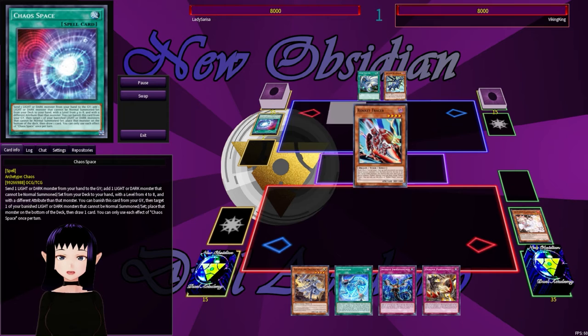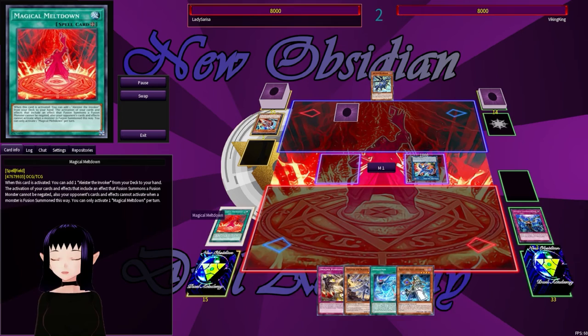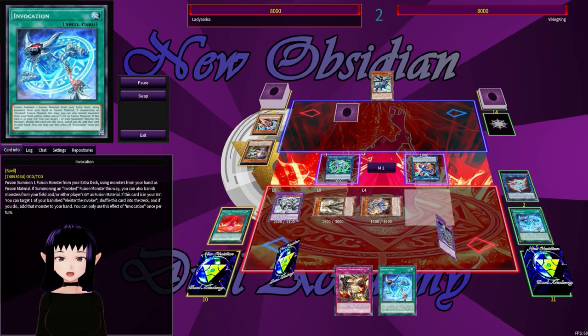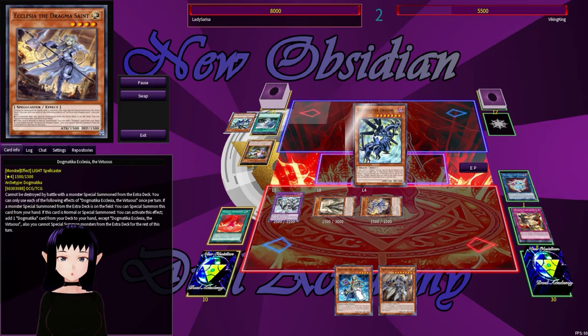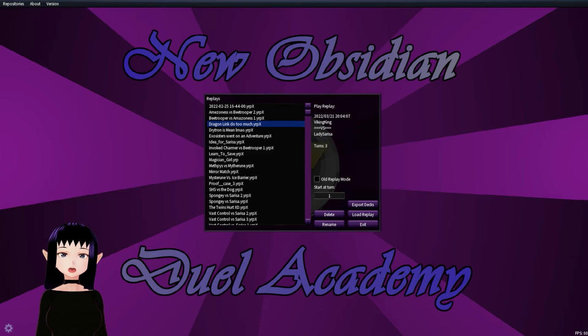They activate Chaos Space; I activate Ash Blossom to stop it. Big Eye and Rocket Tracer get Striker Dragon, and I use Impermanence on Striker so they can't get into their field spell. They set one and pass, which is not ideal for them. I activate Magical Meltdown, get Alistair the Invoker to get Invocation, then link them off to go into Aleister and Secure Gardna. I use their Starliege to go into Mechaba with Invocation, get Dogmatica's effect to get Maximus, get Apkallone's effect and Titanaclad, bring back my Alistair, attack with their monster, sending Secure Gardna to the graveyard. I set and pass; they Twin Twister and try to get their Dragon going. They draw, go to standby, and ultimately surrender.